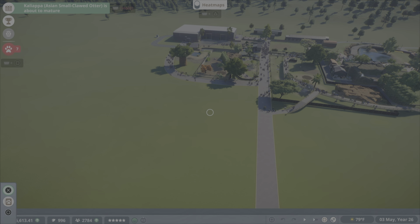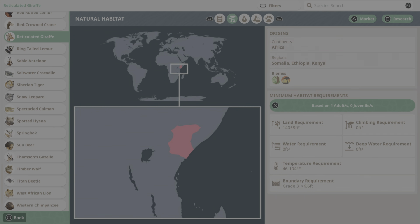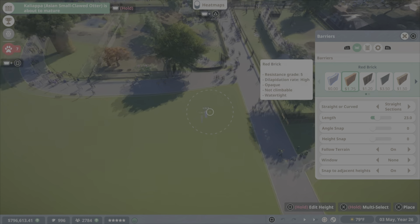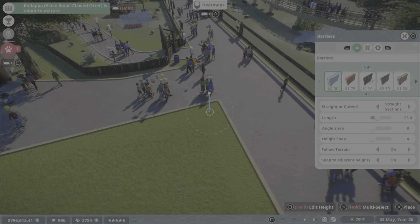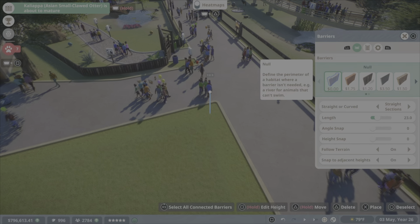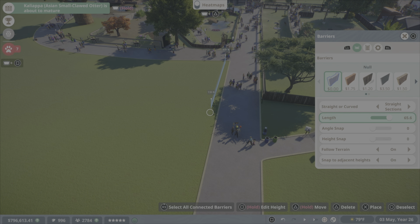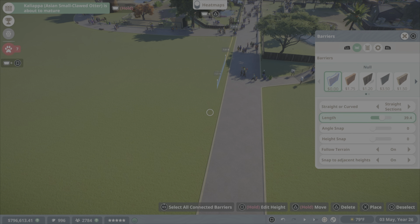Alright guys, welcome back to another Planet Zoo episode. Today we're going to be building the Reticulated Giraffe's enclosure. This enclosure came out good. I keep doing kind of the same thing in every enclosure, and it sucks, but I still think the whole zoo as a whole looks good.